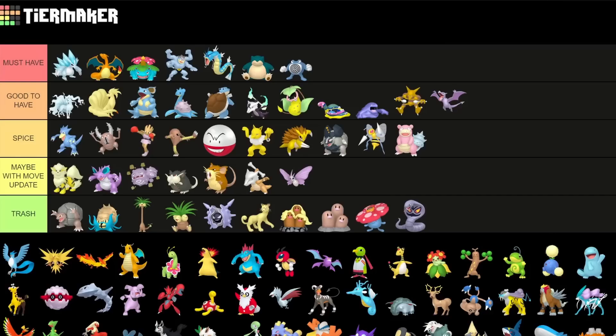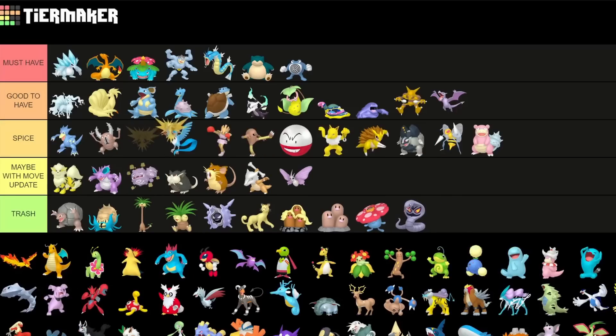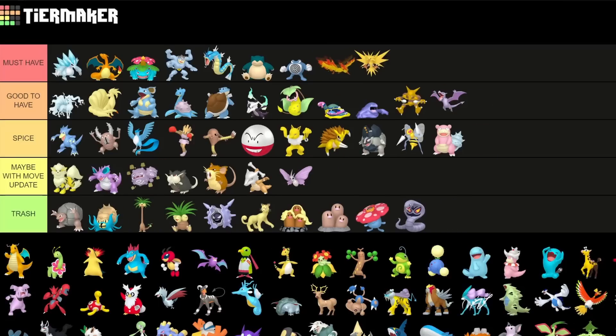Articuno sadly is just spice. Zapdos actually is more of a must-have if you have a decent one, but it's mainly for raids — it's one of the best raid attackers there. Moltres is also something you really want for raids but only for raids, not for PvP. It's great as both a Fire type and Flying type attacker — especially as a Flying type attacker with Wing Attack and Sky Attack, which is a legacy move. It has a lot of potential, so maybe even build it for Master League if you have a decent one.